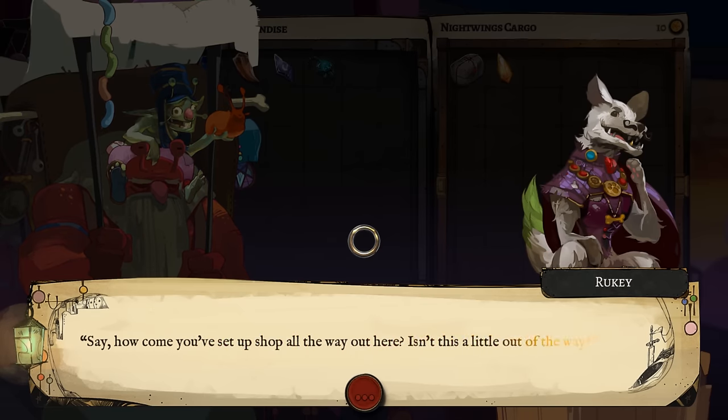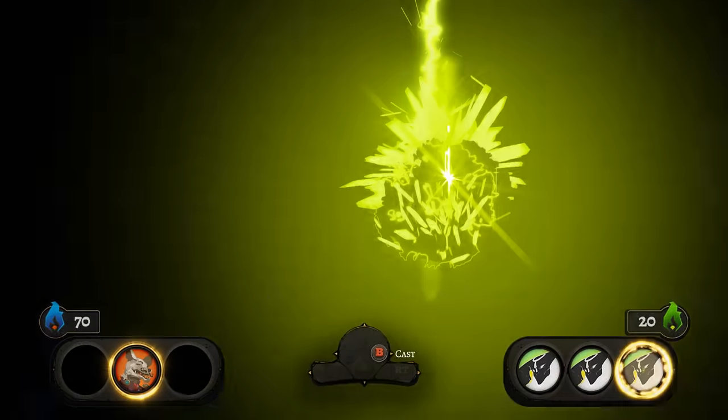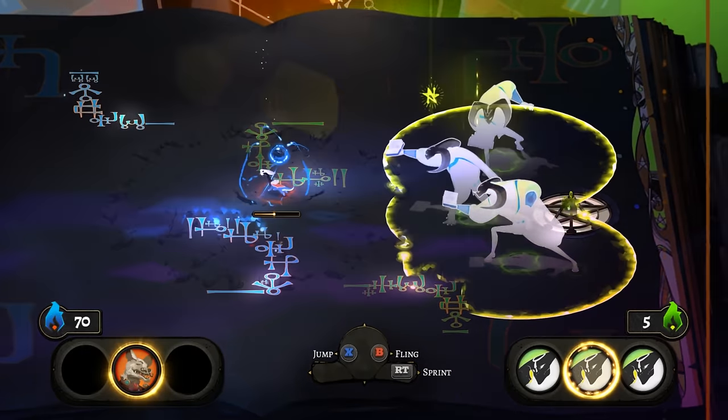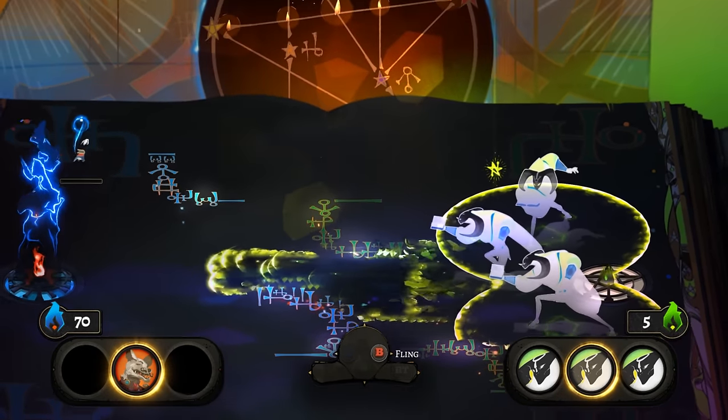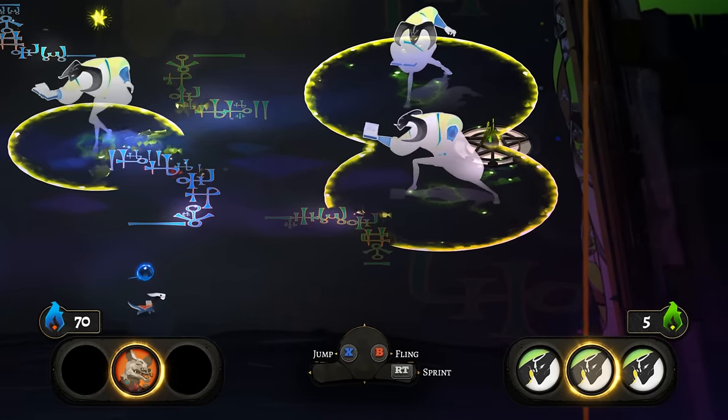Today we are going to be taking a look at Supergiant Games' newest entry, Pyre, for the PS4 and PC. Now imagine football, dodgeball, tag, and basically pagan rituals and you sort of get this game. Pyre is out July 25th for the suggested retail price of $19.99. As always, if you like the video, maybe subscribe. So here's my review for Pyre.